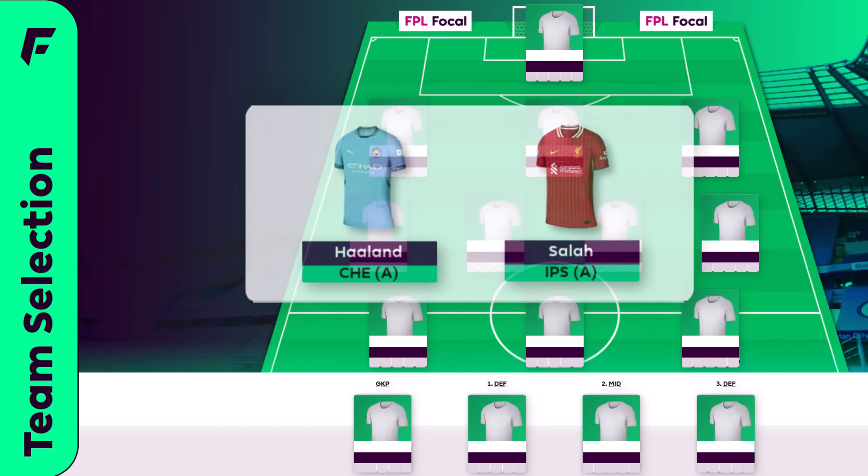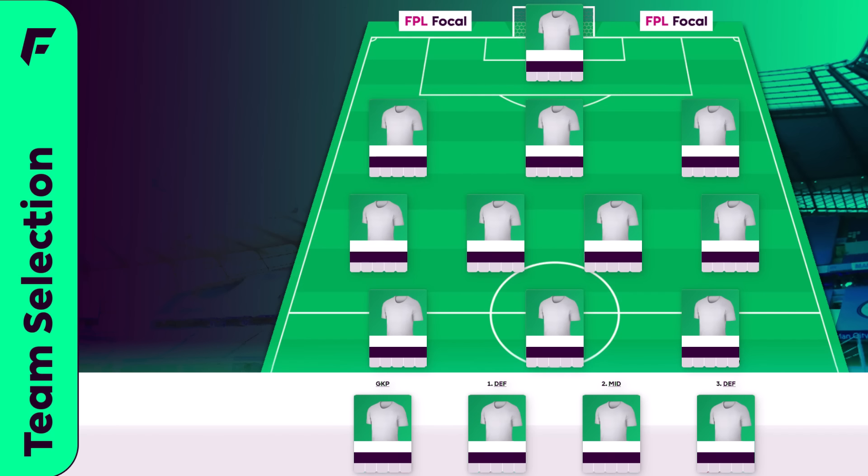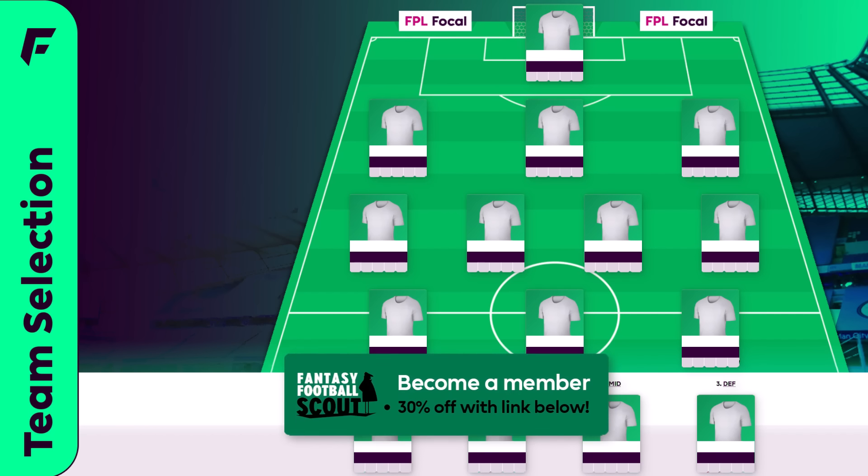I do think this draft's got potential to get out of the gates a bit slower GW1 but make the ground up immediately from GW2. I'd love to know where you're all at right now — Salah, Haaland, both or even neither — drop a comment below. And don't forget to take advantage of Scout's 40% discount they're currently running, link in the description for absolutely everything you need this season.